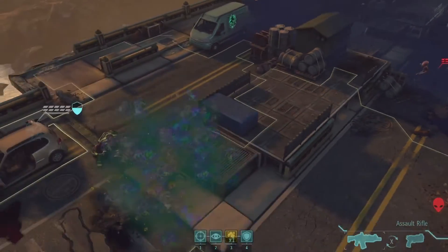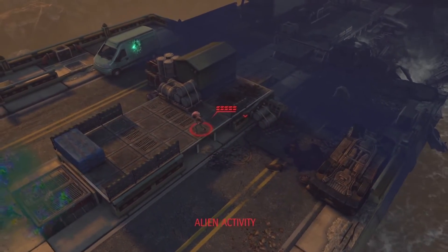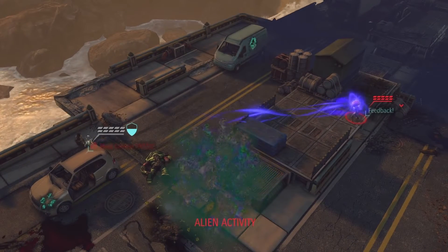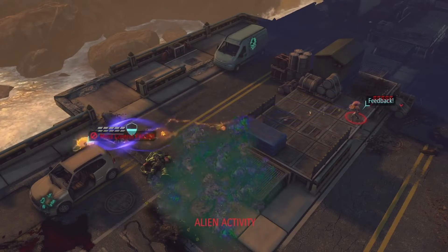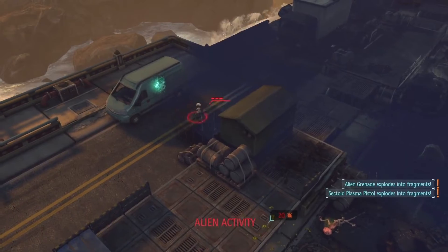Oh, this is a Sectoid Commander. You may remember him from XCOM Enemy Unknown — he has the power of mind control. But this one's in for a surprise. Our soldier has a gene mod called Neural Feedback. That's a brain modification that causes a backlash against psionic attacks.